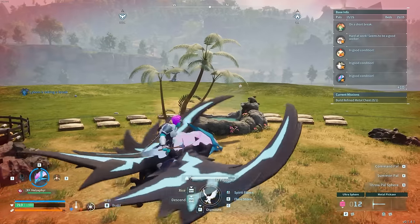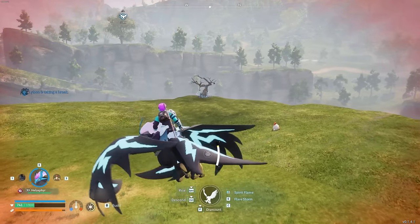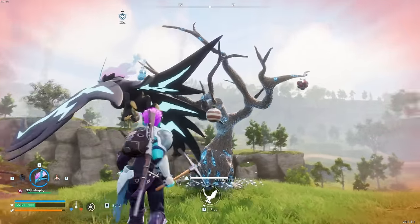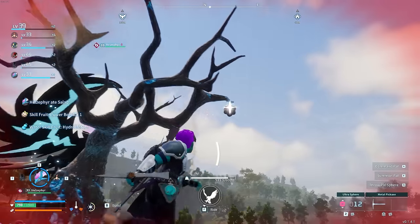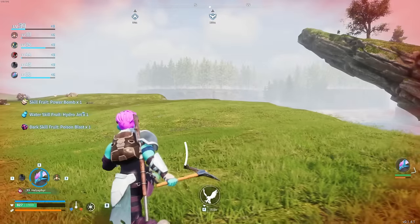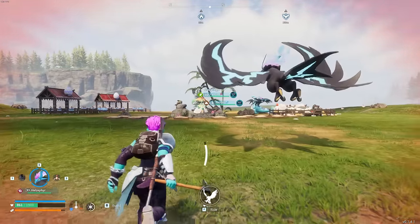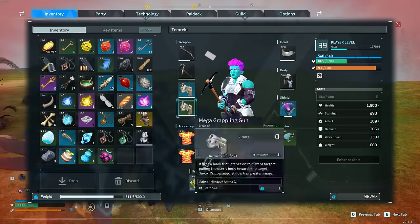Whenever you see a skill fruit tree, make a note of it. In my experience, they take roughly 4 to 8 hours to respawn, but this is probably the fifth time I've harvested that same tree. Mark them on your map or even build a base nearby — a flat spot near a skill fruit tree is great for breeding — and drop by occasionally to collect extra skill fruits.